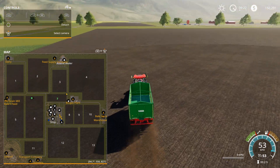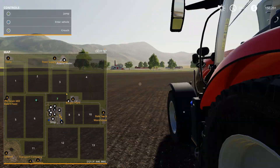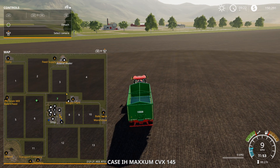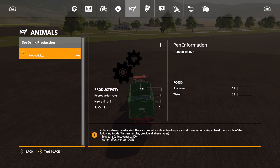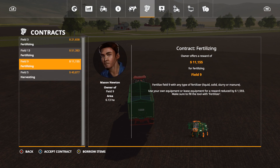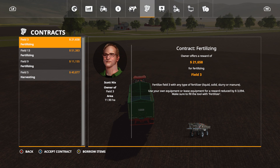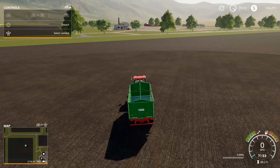Sorry for riding on the crops. This field has soybeans planted. On this map there are contracts available — field 5 for harvesting, and fields 9, 13, and 3 for fertilizing. Even on easy mode they're paying $51,000 for fertilizing and $40,000 for harvesting. That's not bad at all.